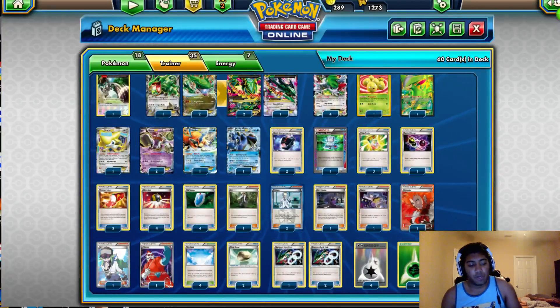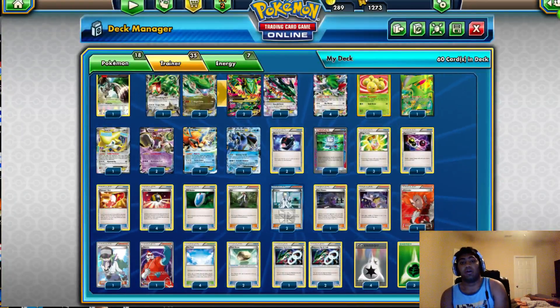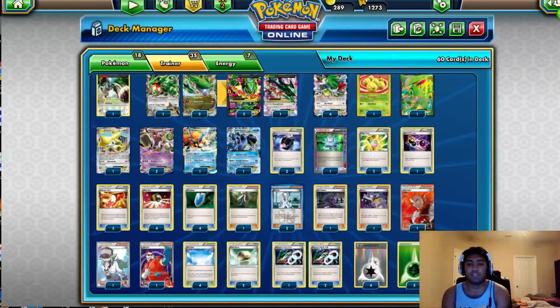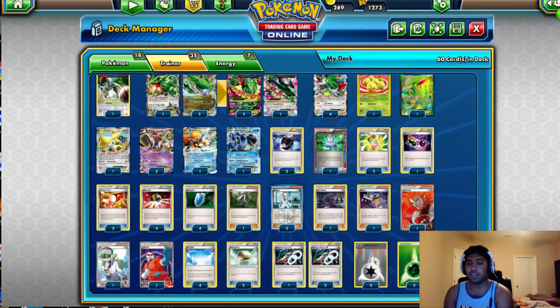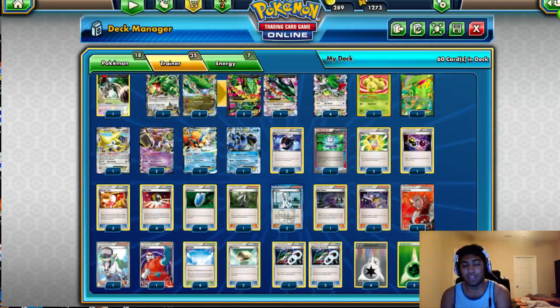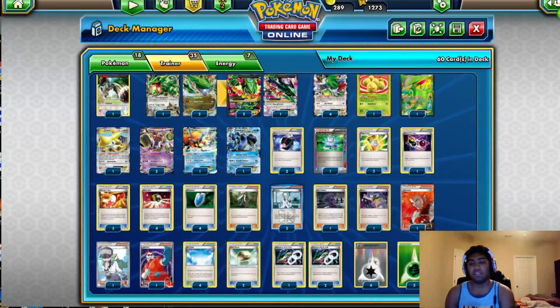Round 5 I played against Rainbow Road — arguably my worst matchup on paper, and I did not want to see Rainbow Road. We both had very awkward starts. He wasn't finding his Float Stone for his Aegislash early — he played the Aegislash Latios variant that Cantu put up. I opened Bunnelby and was drawing very poorly, so I just continued to burrow for a couple turns. It got to the point where he'd used a lot of resources, so I Lysandre'd up the Aegislash and just started Quaking Punching it. He decked out. Then I just VS Seeker'd off all the DCEs because he'd put all of them down, and once I got rid of all his energy he just conceded. Game 2 he had a pretty poor start and I just had it.